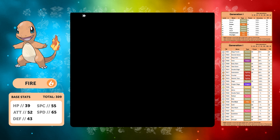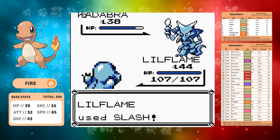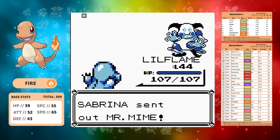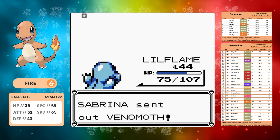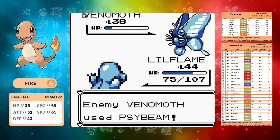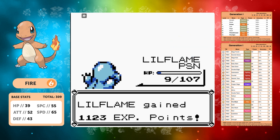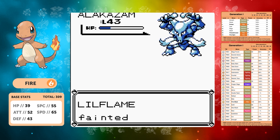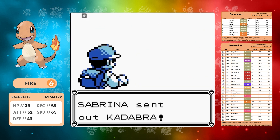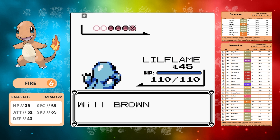We try Sabrina before Blaine to save time. Slash is the best move against psychic types since they have very weak defenses. Two Slashes take down the Mr. Mime. Venomoth is weak to fire so we go Flamethrower — still not a one-shot and we take a big Psybeam. We get Confusion and Poison Powder. On 9 HP against Alakazam it uses Recover and we can't do it. So we grind to level 45 — at that level we can outspeed Kadabra and Mr. Mime and nearly one-shot everything.